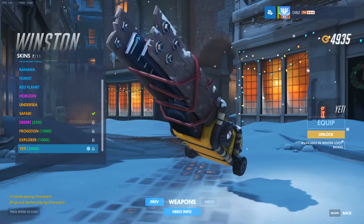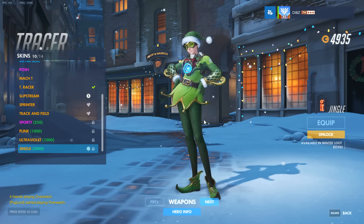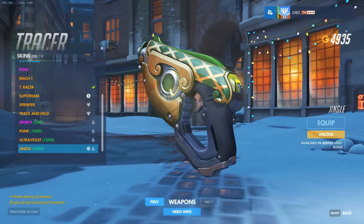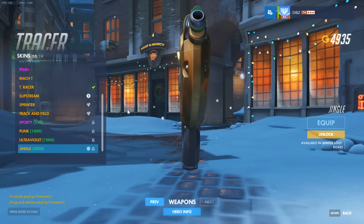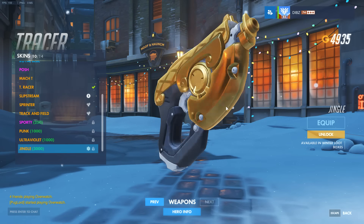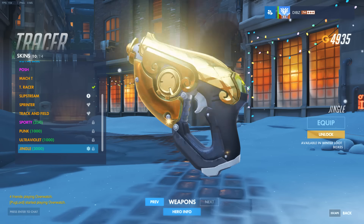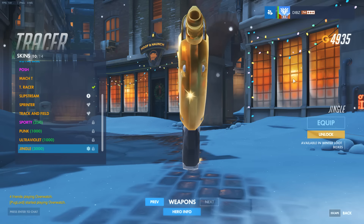Next we have Tracer with the Jingle legendary skin — obviously the one I want the most. You can see what her weapon looks like without the golden weapon and also with the golden weapon. It looks really smooth and I can't wait to get this skin. I'll try to get it from loot boxes, but if not you'll be able to buy it at the end of the event.